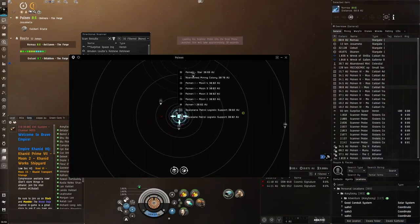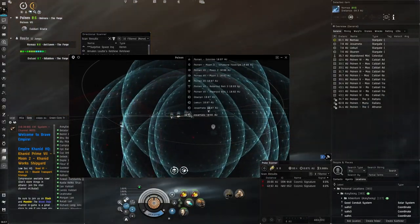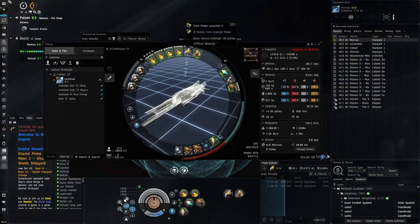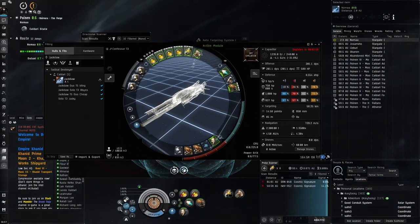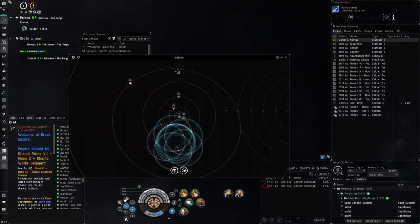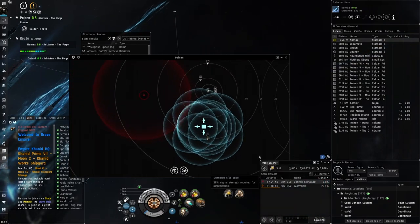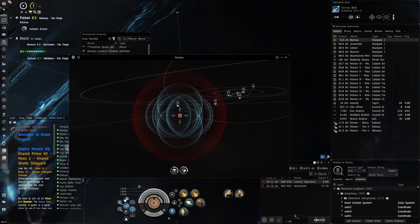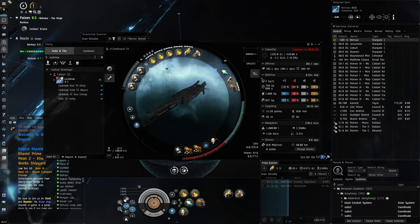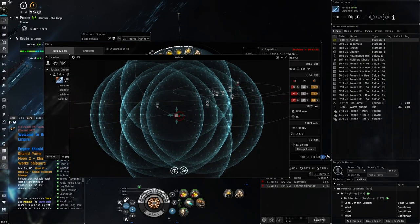We've got two cosmic signatures here - I'll scan them down. One very nice thing about T3 destroyers is reduced CPU requirements for core probe launchers, so they fit very easily - basically uses just 1 CPU. I've also got an auto-targeting system which lets you lock more stuff; in the abyss it's not essential but it feels good to have every slot filled. The scanning goes pretty quickly even though it's not an optimized scanning ship - with a good optimized ship you'd have 100+ sensor strength, but this is just an extra feature here.